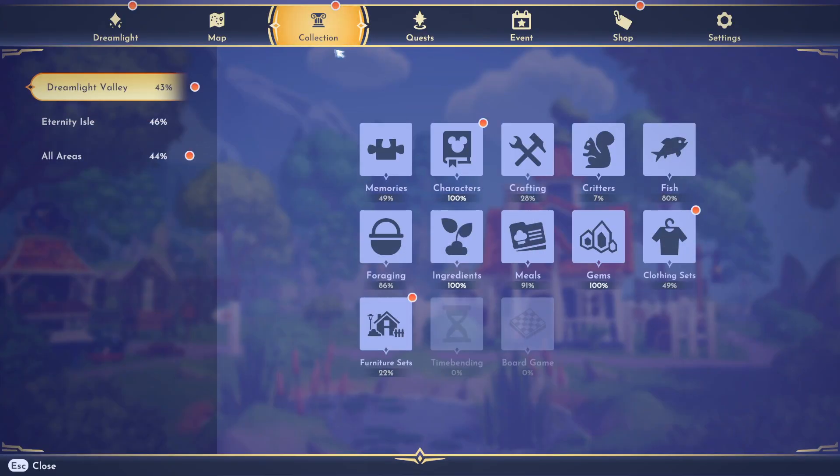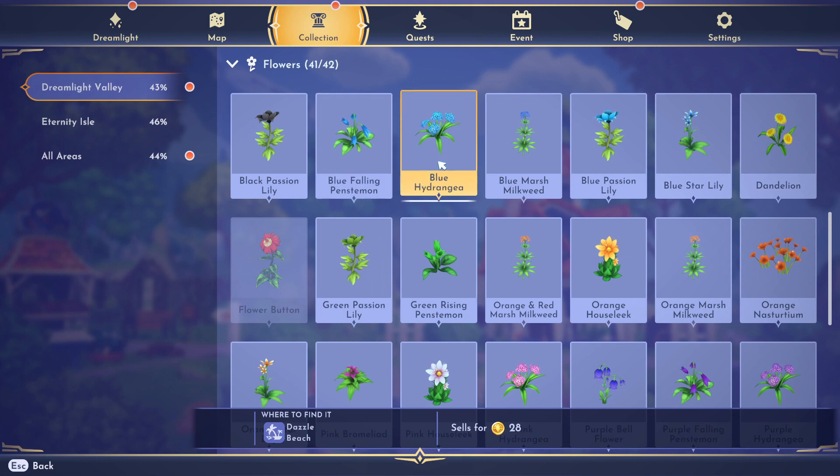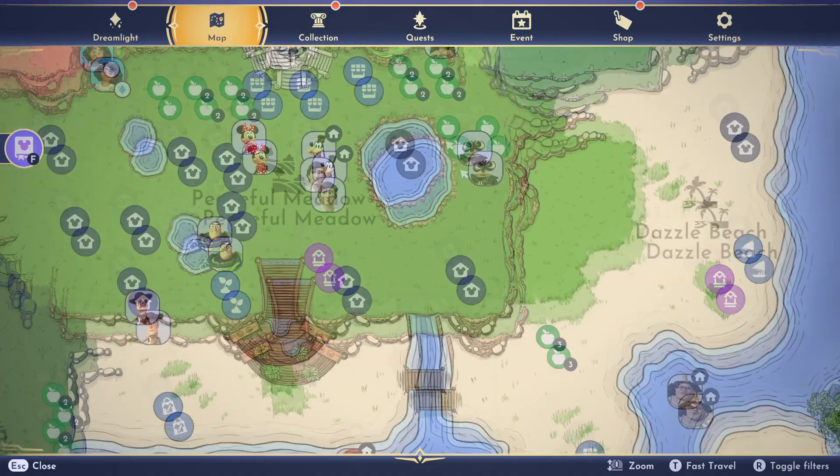So the blue hydrangeas — let's go ahead and go to forging again. Blue, so that's at Dazzle Beach. You've got to go to Dazzle Beach in order to find those.